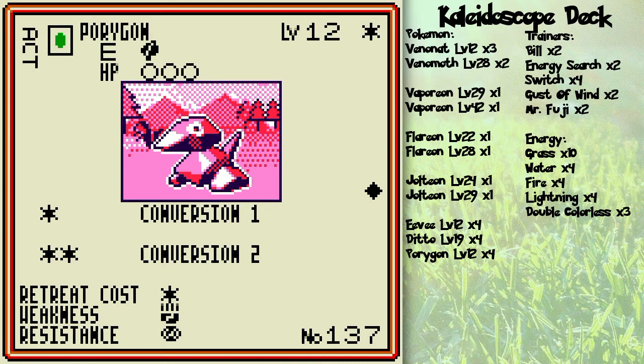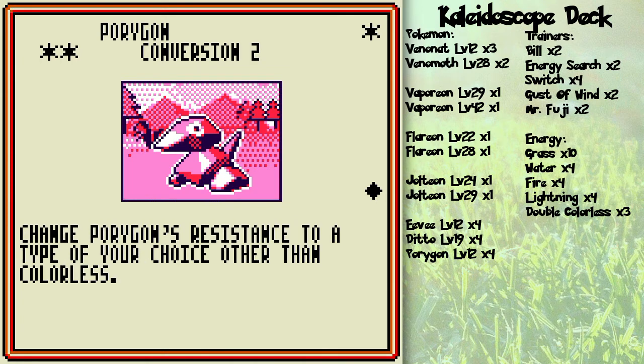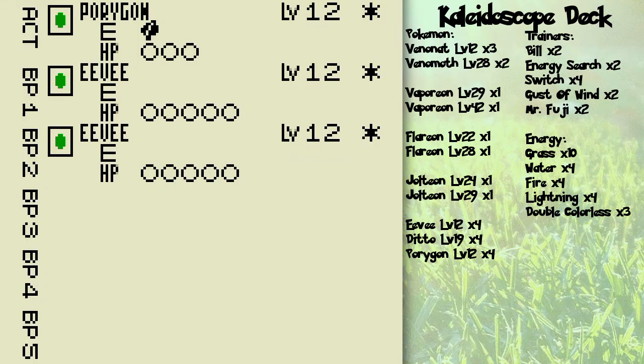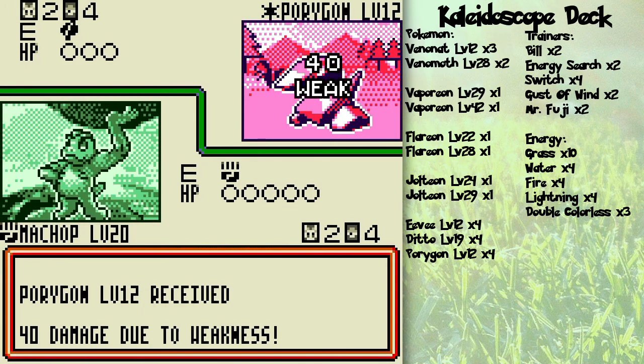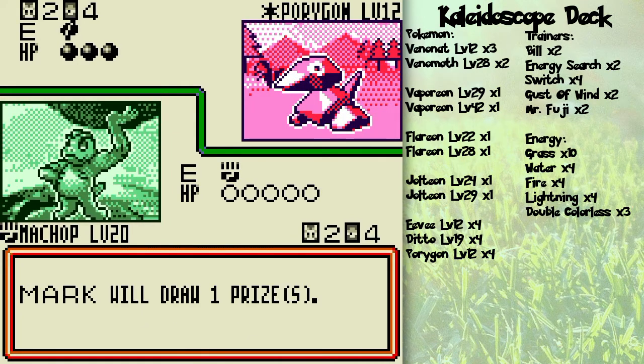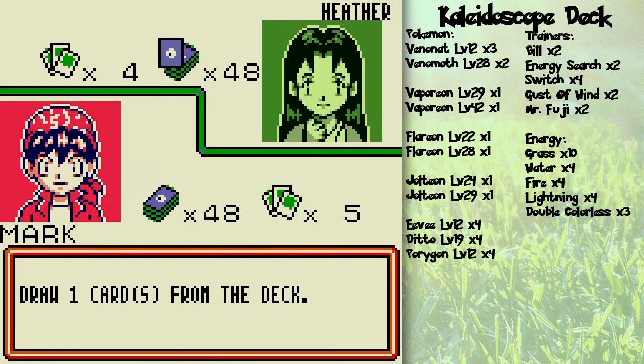Porygon — this is a really funny Pokémon. Its weakness is fighting, so I'm going to knock it out in one hit, because weaknesses do double damage. It has no attacks but you can change the types — that's part of her Kaleidoscope deck strategy, because she can change stuff to her advantage. But before it does that, I am going to wipe out that sucker. And I'll take that prize card like a pro.